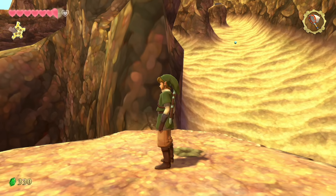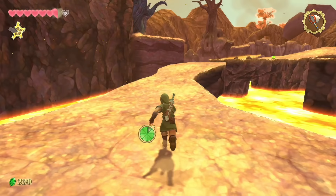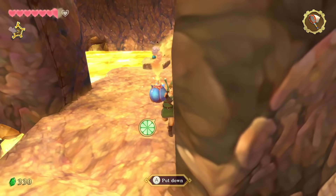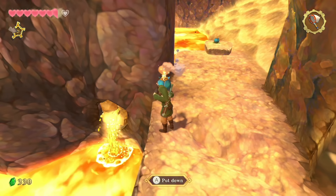We need to make our way back up top because there's a goddess cube up there. In hindsight we could have gone that way first, but we did want that fairy. Make your way down the slide to a split in the road. Take the right path and grab a bomb — walk outside and toss it over.